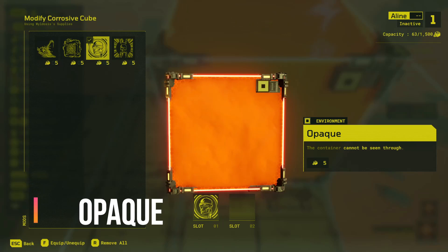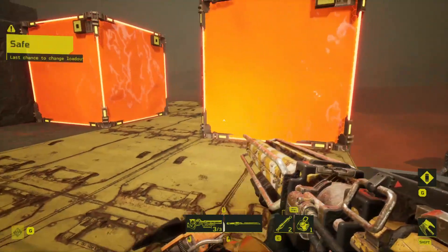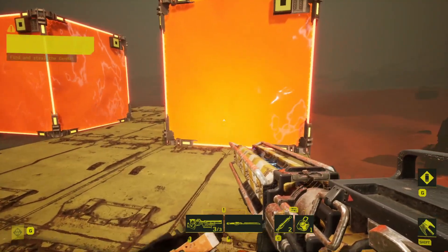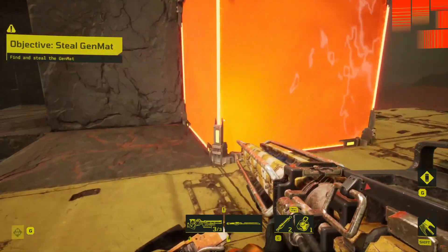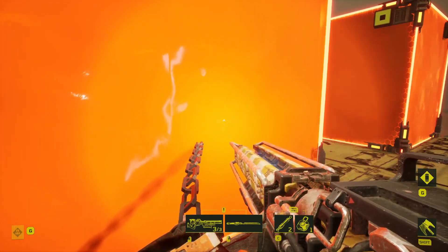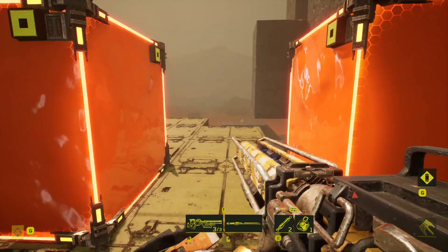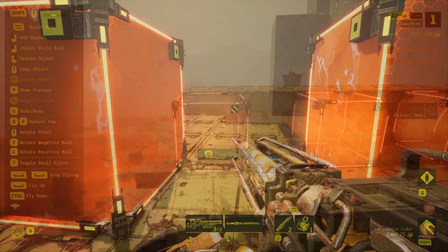The final mod is Opaque. This mod makes the corrosive cube impossible to see through, however tracking traps that have already spotted you will still track you from the opposite side. This becomes very useful when using things like an iron claw or a bolt trap, as they can still target you but you can't see where they're triggered from if you've moved back around the cube — and I personally really like this combination.